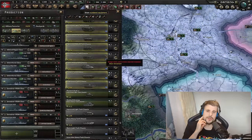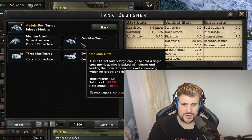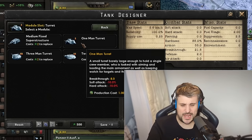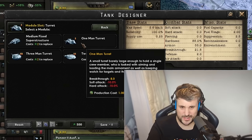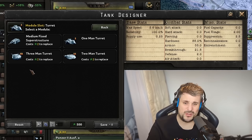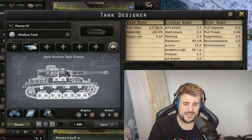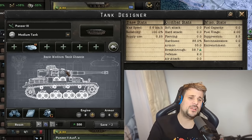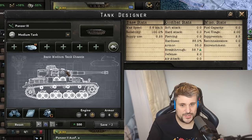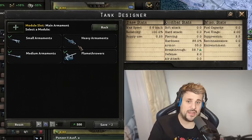For medium tanks: never select the one-man turret — it has a big penalty to soft attack and hard attack due to a recent game change. Always go with the two-man or three-man turret; the cost difference is small and you avoid the big penalties. Medium tanks don't have anything particularly unique or special about them — they're just a cost-efficient, stat-efficient step up from light tanks and are the go-to for a proper tank division focused on maximizing firepower.